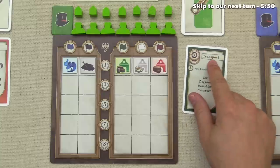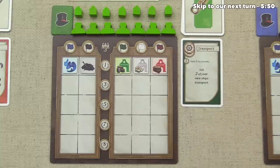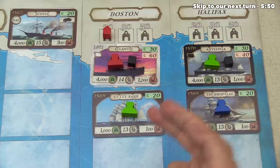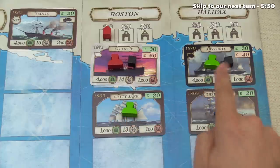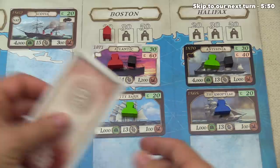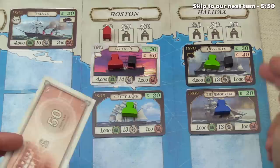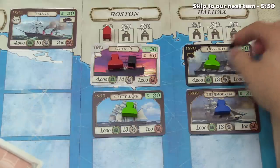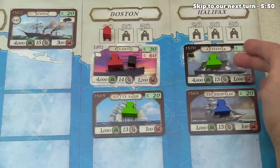Green has decided to start with the transport option, so they get to transport two of their ships. Just like everybody else, green currently owns two ships: the Cutty Sark and the Abyssinia. That's going to be 30 plus 20, or 50 pounds for them. When you activate your sailing ship, nothing special happens. But the Abyssinia has consumed one coal, so it is now done and cannot be activated again until more coal is placed on it.